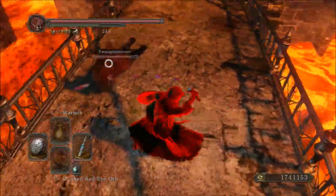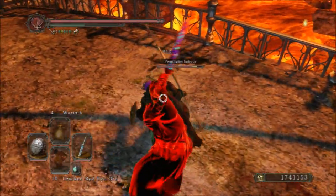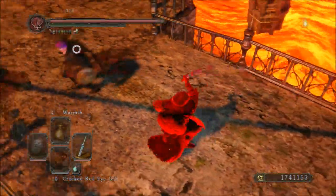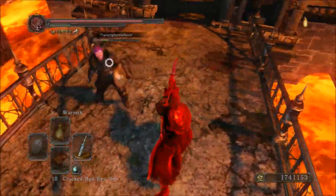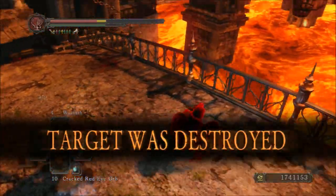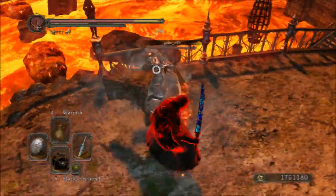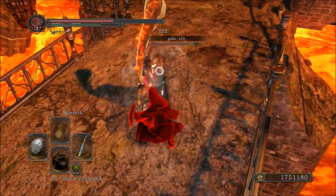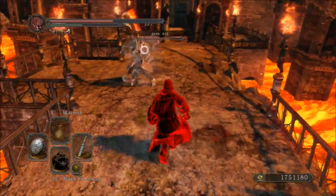Hello everyone, and welcome back to another session of Dark Souls 2 PvP and another weapon showcase. This time I am using the Puzzling Stone Sword, which you can get in the first DLC, The Crown of the Sunken King. This weapon is interesting, to say the least. Its moveset is actually pretty useful, and I really like this thing a lot. I never really used it terribly much previously, but I think I'm definitely going to start using it more often.